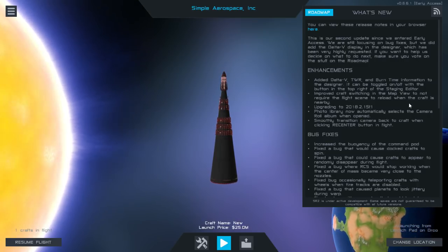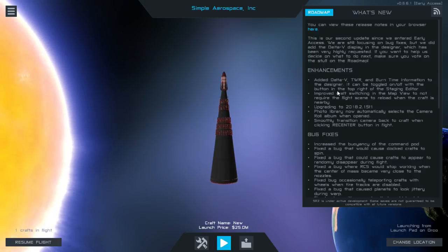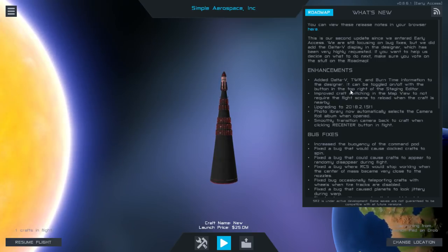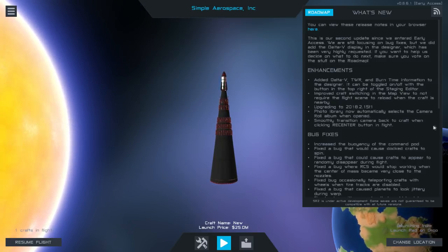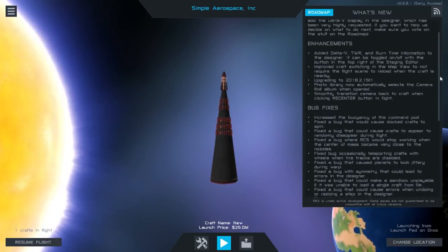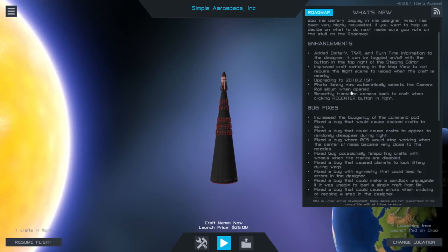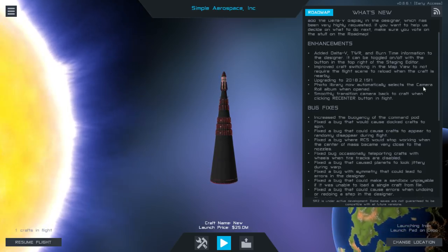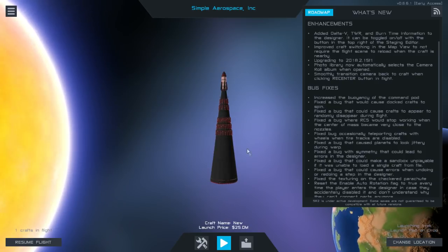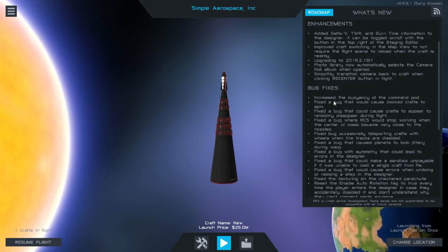It looks like they've been listening to us because they added delta V, thrust ratio, and burn time information to the designer, which can be toggled on and off. I thought that was already in the designer, but anyway. I'd sort of want it more on the front screen. Delta V information is certainly important. There's also a photo library and bug fixes — still, I think there was not occlusion of thrust, but we'll see.